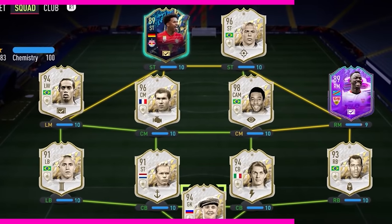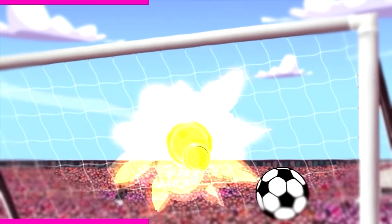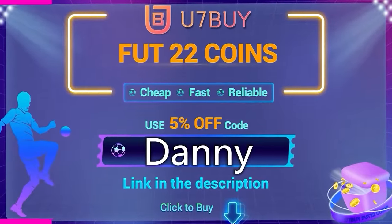Are you tired of coming against teams that are so much better than yours? Look no further than the cheapest, most reliable place to buy your FIFA 22 coins - You7Buy. Make sure you use code Danny at the checkout to save yourself even more money.